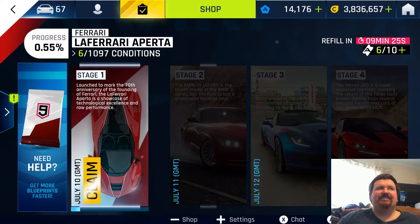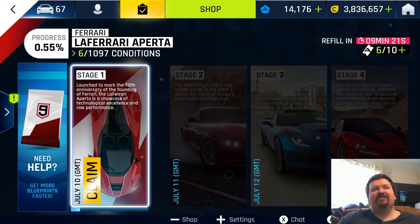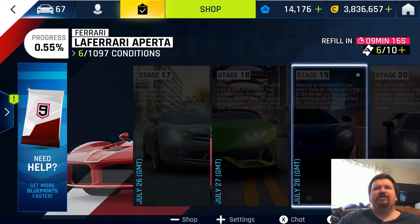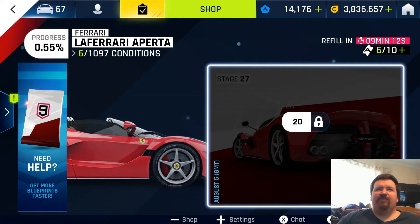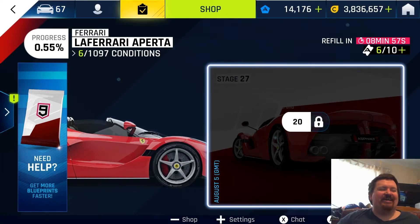Hopefully stage one is easy enough - we'll see how this continues. 1097 conditions is pretty crazy, but at least it's a lot of stuff to keep people occupied for the next few weeks. The only conditions requirement is on the very final day, which is 20 conditions - that's far smarter than what they did with the Chiron, where they locked people out from the final day, and that did not work out well.